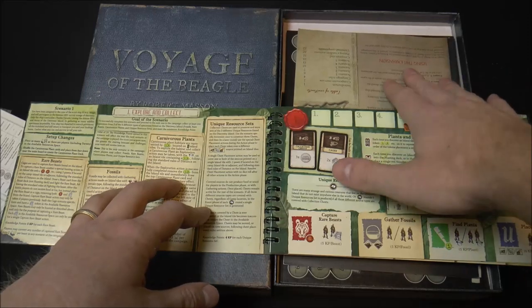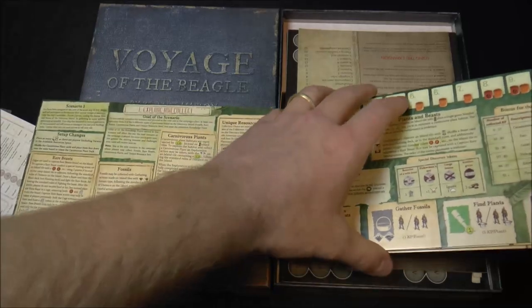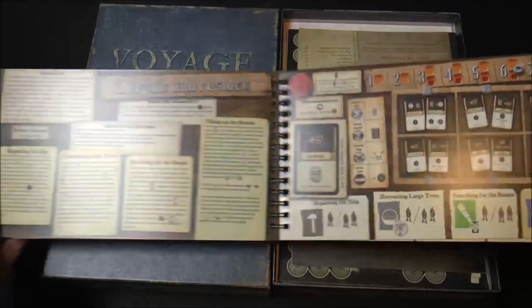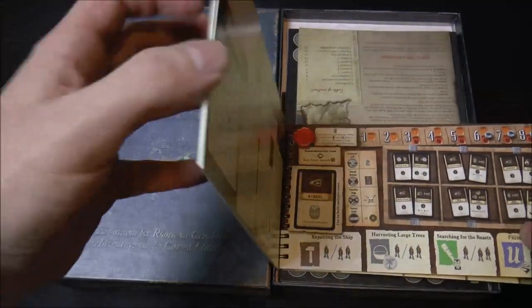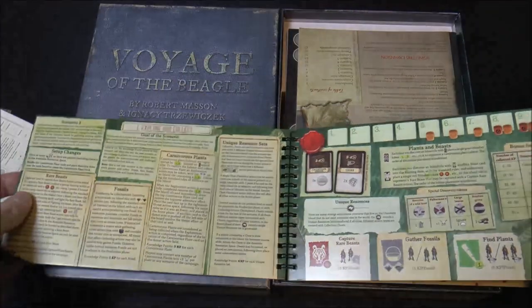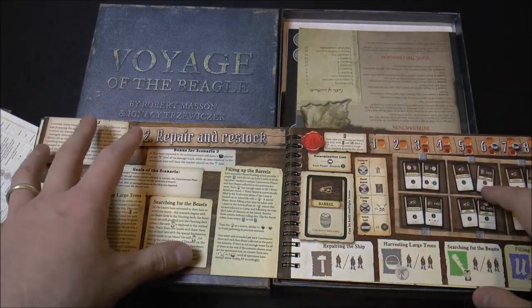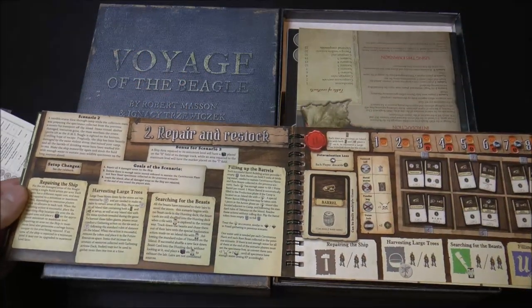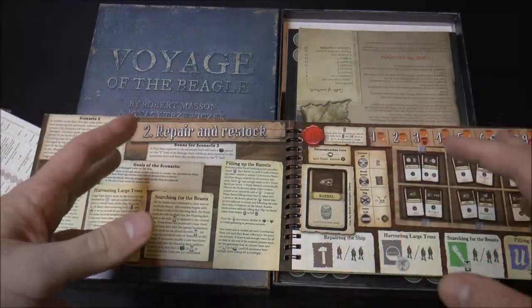The scenario book is relatively dense — you've got your turn track, setup, rules, different actions, and a couple of goals for each scenario. The second scenario has a lot of storms right from the beginning. The first and second scenarios are meant to be played kind of back to back because how the map is set up and how things shake out in the first scenario directly affects the second.